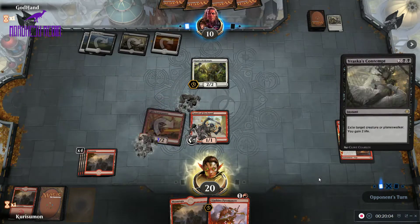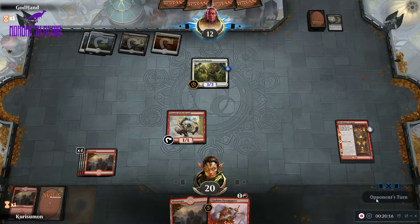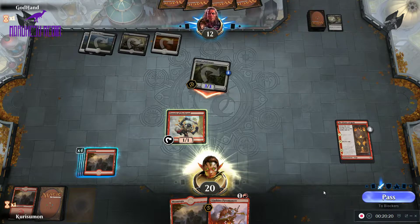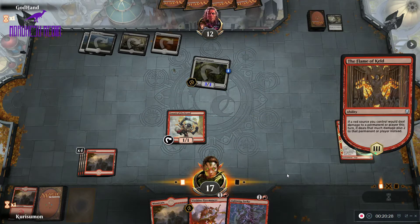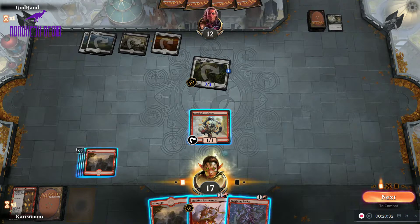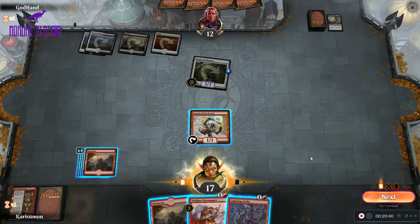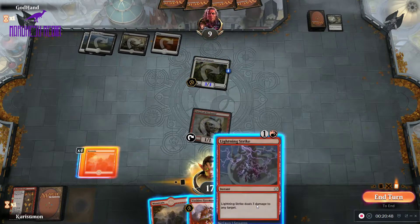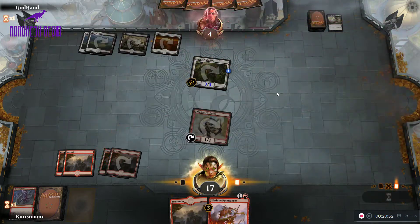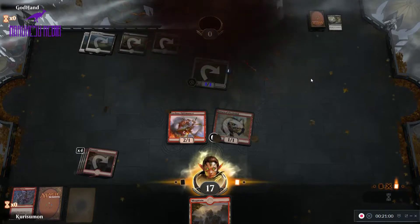So there's a Rascal's Contempt — we're going to gain two and the Pridemate's going to pump, and we are definitely going to take three. So we're going to do three, five — that's eight, and another four is twelve. I think we have exactly enough. There's that, there's that, and this is the win. A turn four win.